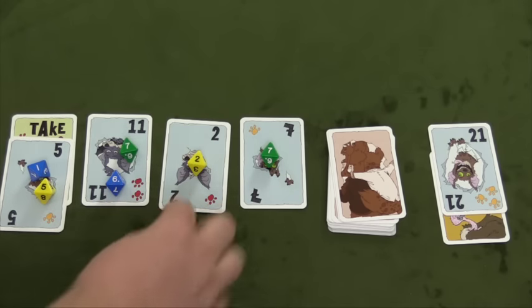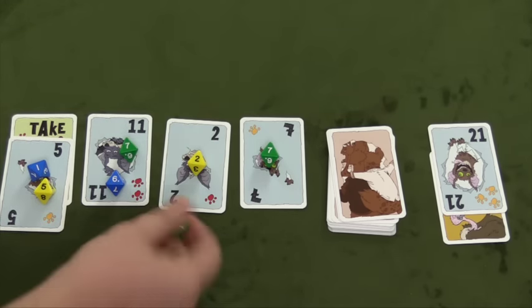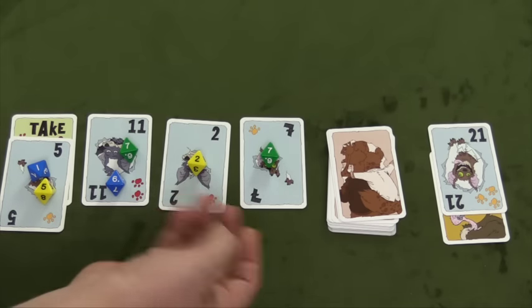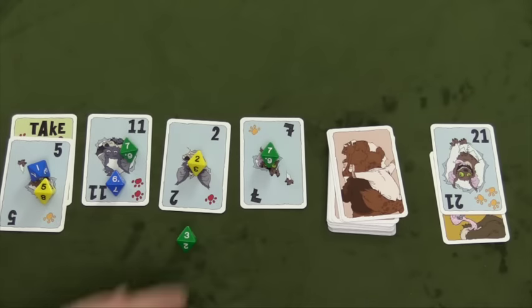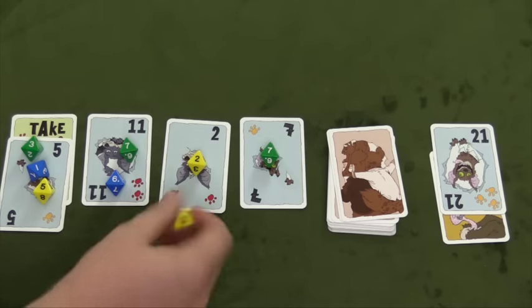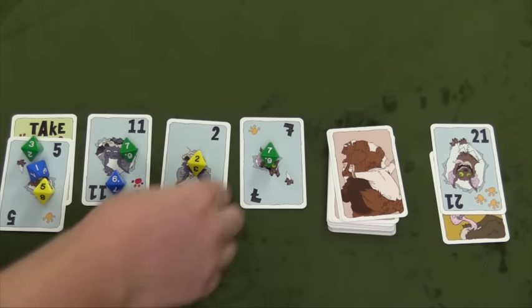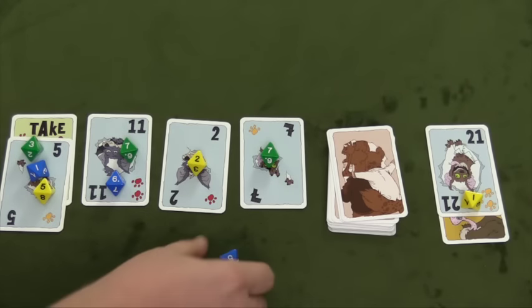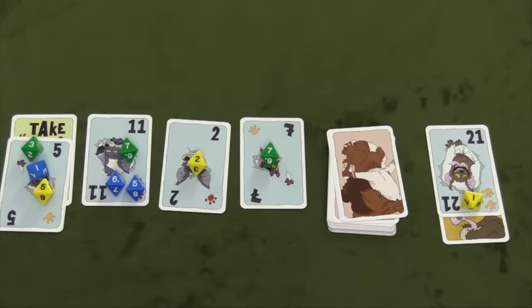Now green is going to go. Green only has one die left, so green can roll that die up to three times. Green is trying to get a two or a five — rolls a three, puts it on top of the five. Then yellow goes and gets an eight, but yellow wants a seven, so they roll again, get a two, then a three, and just puts it over in the vulture area. Blue needs a four or a five, gets a five and puts it there. Everyone's done.